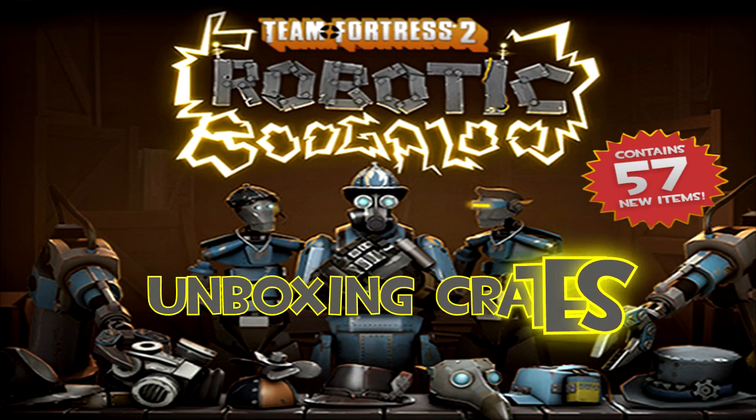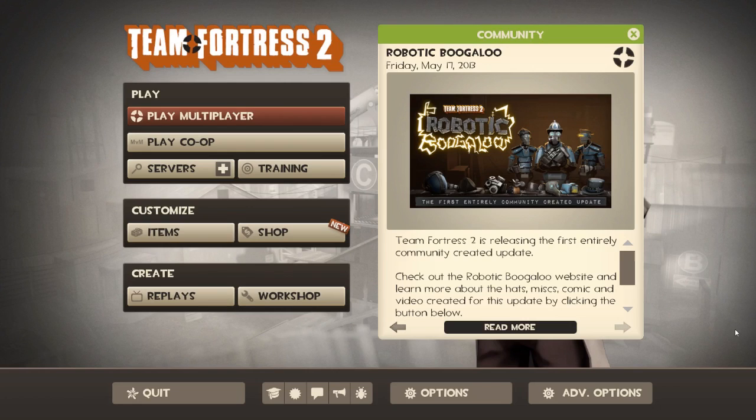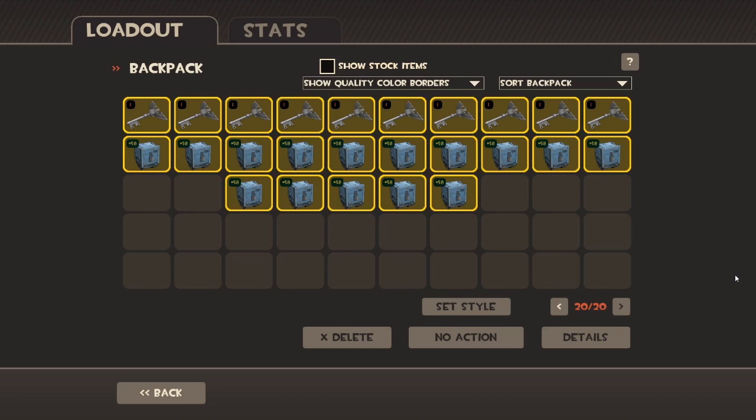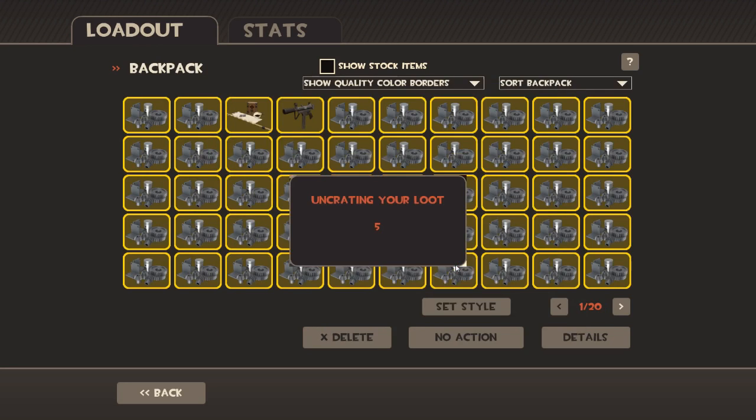What is up everybody, Scotch here. Robotic Boogaloo update is now live - 57 new items, all robotic themed. It's pretty much the same stuff that's been floating around for the last couple weeks on the internet about that community update. Bought 10 keys, we're gonna do this. Every time I buy these keys I know I shouldn't, because the chance of getting an unusual or something really valuable is unlikely, and most items drop after a couple weeks. But I have a sickness - I'm gonna do it anyway. Let's see what we get.